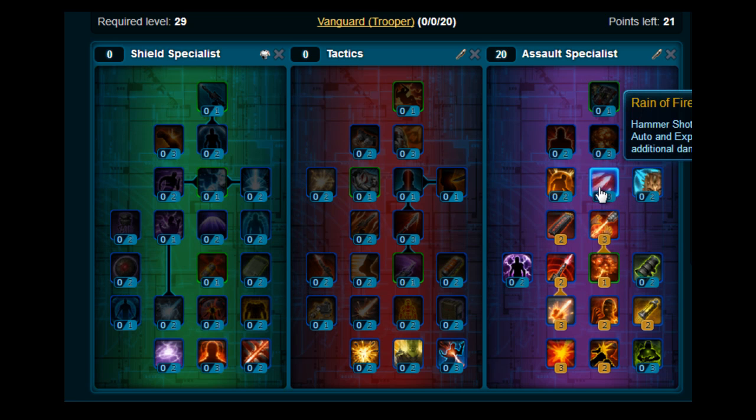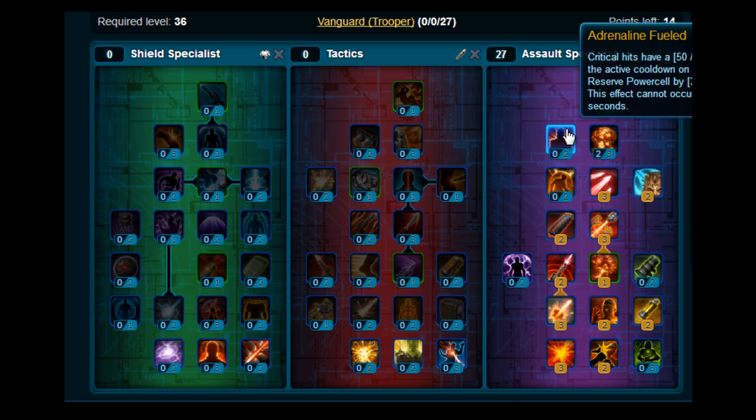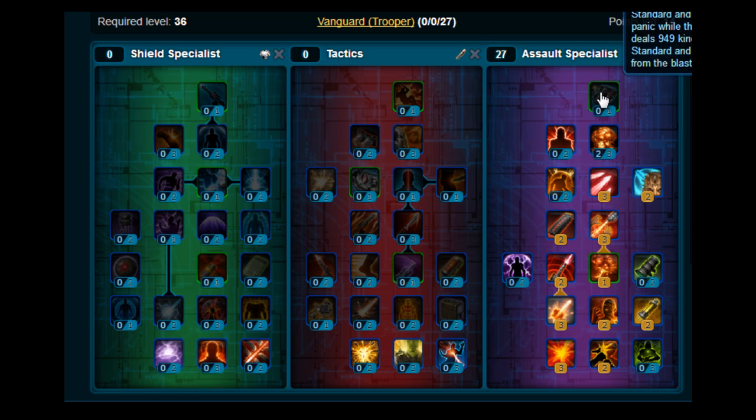Moving up, you want to stick three points on Rain of Fire and two points on Assault Trooper. Then move up and put two points on Burnout. This build is a tiny bit different because we're not going to move right up like what we normally do — Adrenaline Fueled and then Assault Plastique at the top.